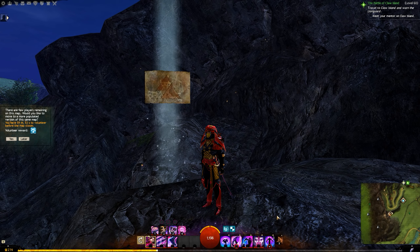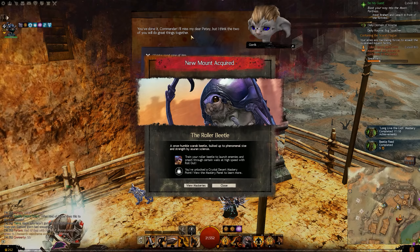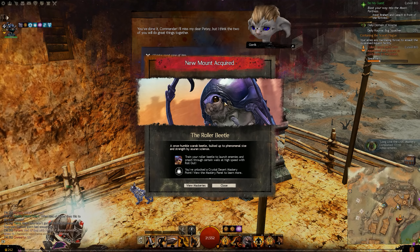So it sits here on the UI. You get a little image when you finally acquire it, which is quite nice. Generally, it has the full treatment of a Guild Wars 2 mount — a special thing that really radically changes the way you move around the world. It's not just some pretty skin; it's a very different beast altogether.